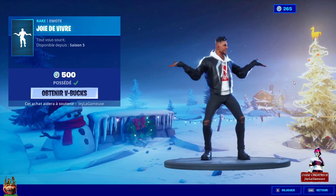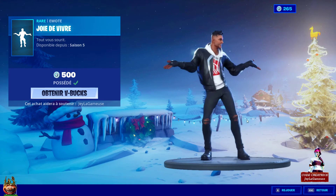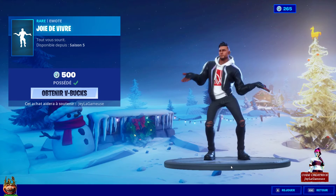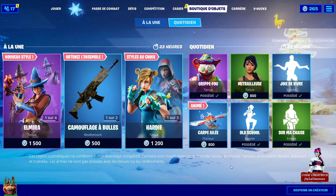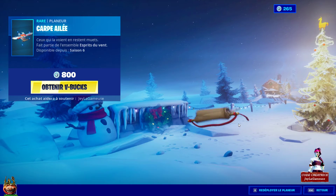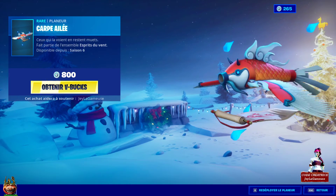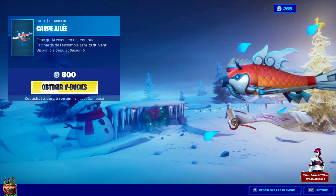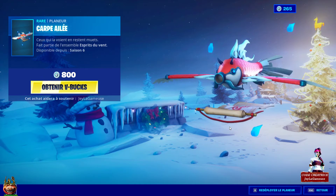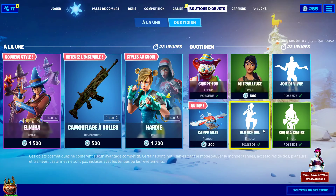Vous avez la danse Joie de vivre pour 500 V-Bucks, sortie la même période que ce skin-là — saison 5. Vous avez également la petite cape alliée sortie avec l'ensemble japonais — c'est très sympathique ce genre de petit truc, j'aime bien. Et ce magnifique planeur — il est un peu grand certes, mais il est beau pour 800 V-Bucks, je trouve que c'est un planeur magnifique.